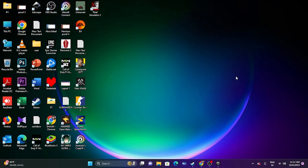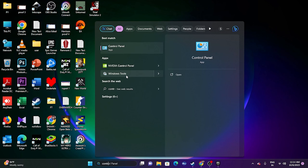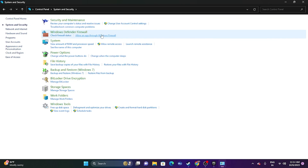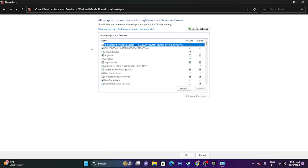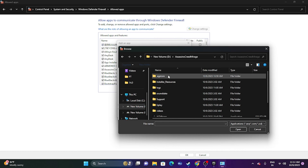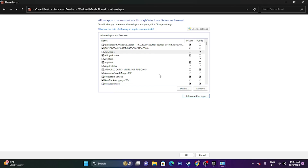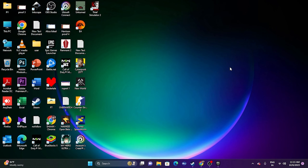Next, allow the game through Windows Firewall. Go to Control Panel, then System and Security, then Windows Defender Firewall, and click Allow an app or feature through Windows Defender Firewall. Scroll down to find Assassin's Creed Mirage — make sure both Private and Public are checked. If the game is not listed, click Change Settings, then Allow Another App, browse to your installation folder (e.g., D:\Assassin's Creed Mirage), select the executable, and add it.